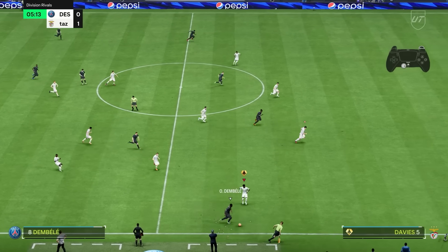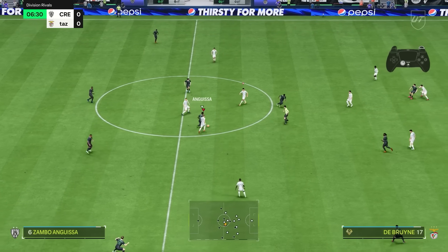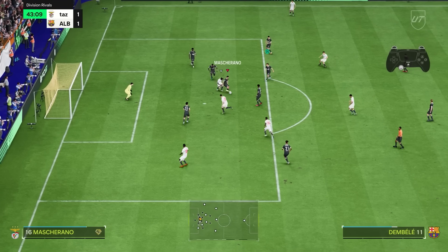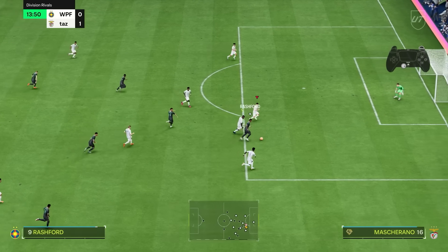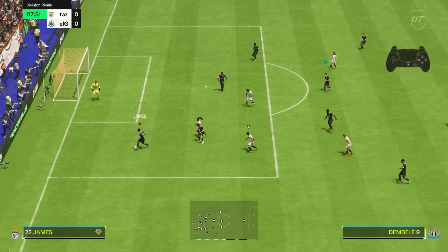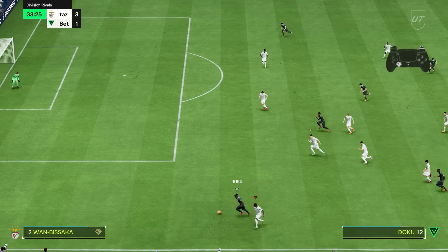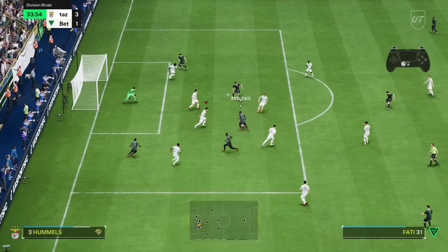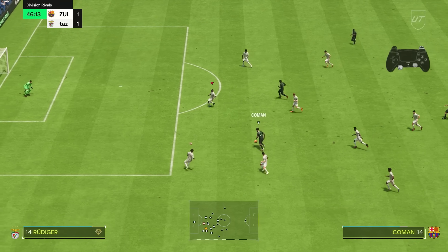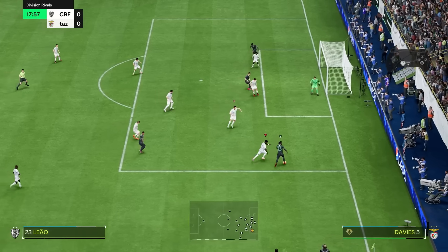Coming back to the original question: advanced defending is superior. Your shoulder challenges are stronger and more effective, and you get another tool to put pressure on your opponent, especially inside the box. You can use the X or A button to dispossess the opponent from the ball without being as heavily committed as with a tackle. This is the adjustment I made that I mentioned in the beginning, which helped me defend better. However, advanced defending might not be the best option for everybody — it adds another decision layer: when do you tackle, when do you go for a physical challenge? If you find defending already complicated enough, stick with tactical defending. But it's quite unlikely that EA will remove advanced defending anytime soon — it will be here for at least some years and it's clearly the better option. Maybe now is the right time to get started with it and benefit from learning it for the upcoming years.